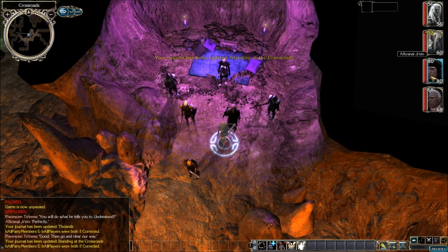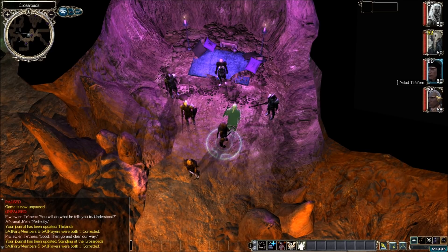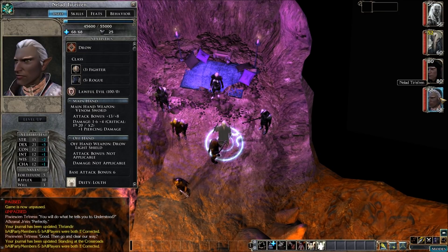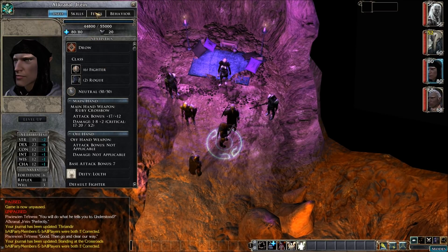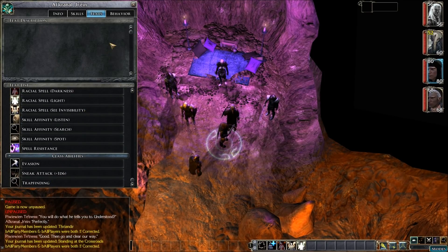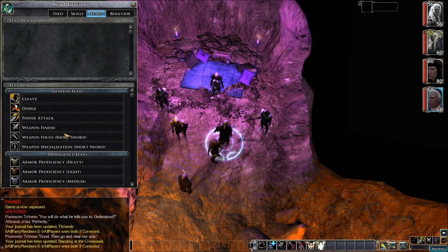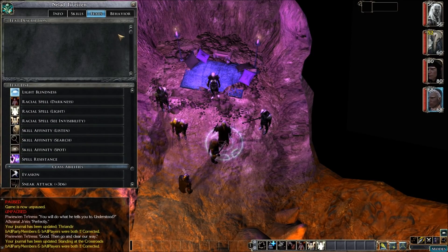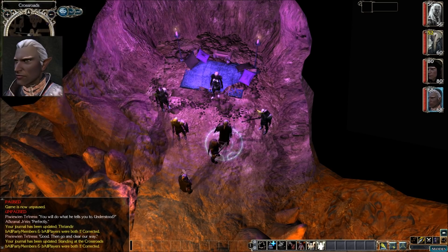Looks like these other guys are joining us now — we can control them. We have Arkernal with us and Nil'ad. Let's take a look at Arkernal — he's a fighter rogue. Nil'ad is also a fighter rogue. They both have decent dexterity along with strength. Arkernal has improved critical light crossbow, point blank shot, rapid reload, weapon finesse, and evasion. This other guy has short sword, weapon finesse, and cleave.